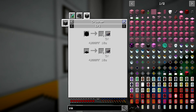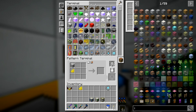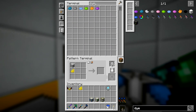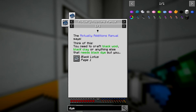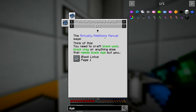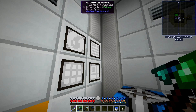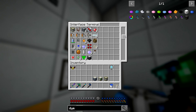Ink sacs only come from mob drops or from black wool. Do we have access to a type of black dye? There is black dye from black lotus — you can craft black wool, black clay, or anything else. The black lotus is found in the wild, but it doesn't look like we can put that through the phytogenic grower. So we probably just won't worry about that. We'll just put these in as is and manually provide the dyes we need for now. I might work on that phytogenic stuff later on.